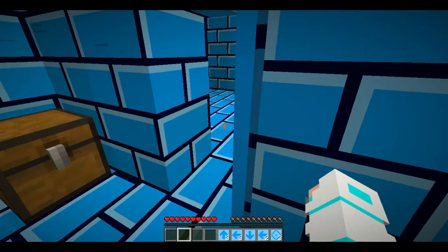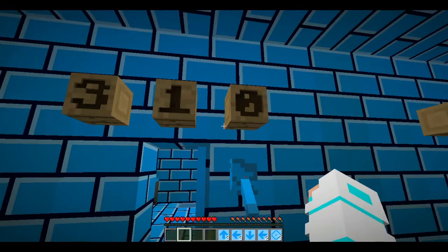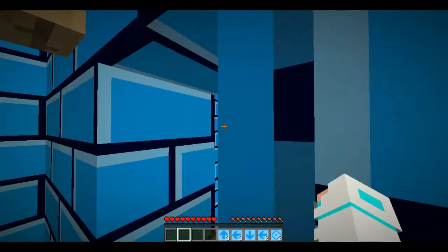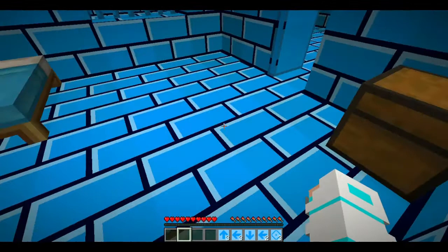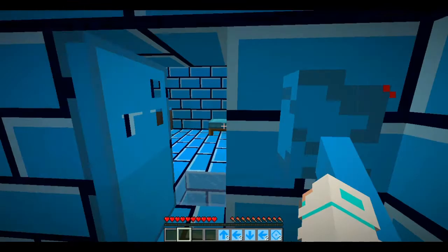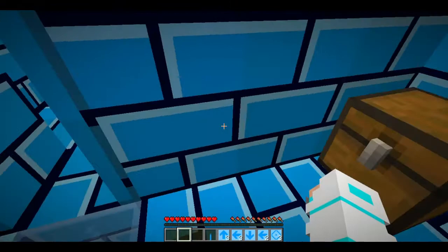I've gone inside rooms 307 and 309 — nothing useful there. Then room 308: we got a lever! I think I understand now. I should place the lever somewhere specific.